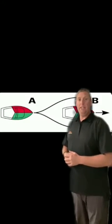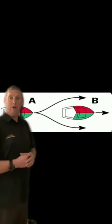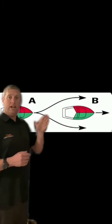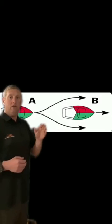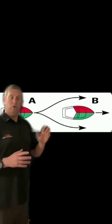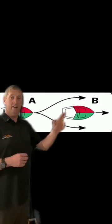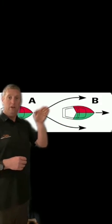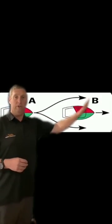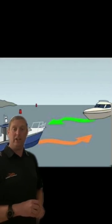Next is the overtaking rule. In this situation, vessel A is overtaking vessel B, and vessel A is the give-way vessel. You don't have to turn to any particular side when overtaking — you can overtake on the port or starboard side. It doesn't matter, as long as you understand that you remain the give-way vessel until you're past and clear of the stand-on vessel. No shooting past them and then cutting in front of the bow.